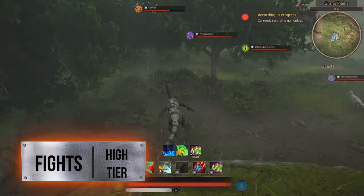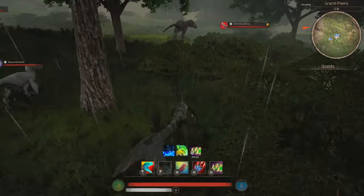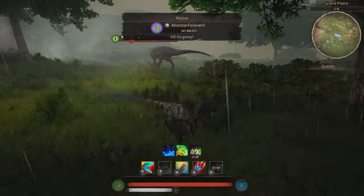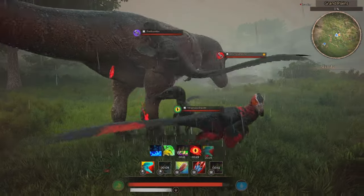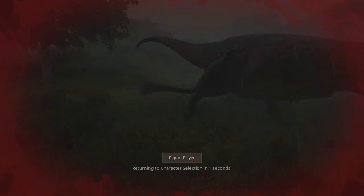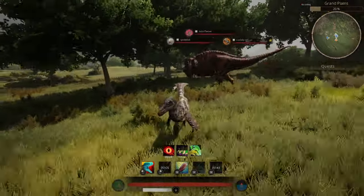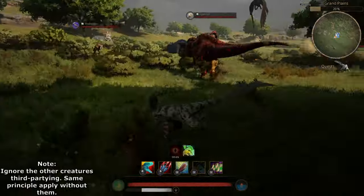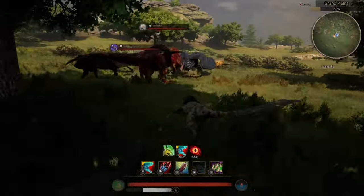Fighting Apexes is dangerous from the get-go — not only due to the stat difference, but as I said before, they can quite literally one-shot you even if you are at full health. Do damage if you can, but prioritize getting that bleed in, and for the love of everything dodge the attacks. After a time of struggle, you'll be able to take it out.